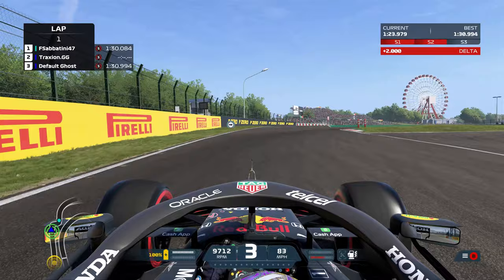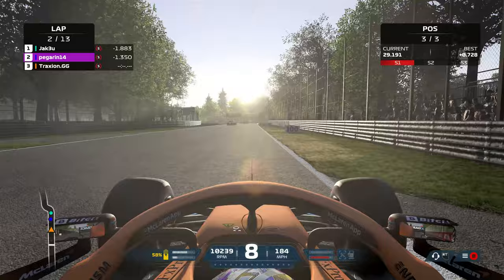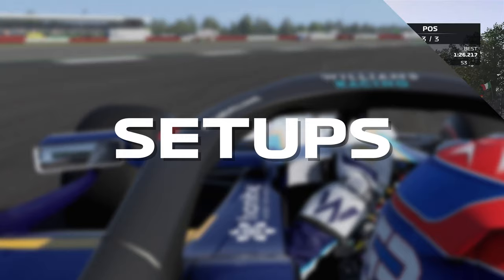Then, when you begin to approach the apex and start to wind the lock on, release the brake in a smooth and controlled manner to allow the car to rotate naturally into the corner. This is one of the most important techniques in racing, as it is worth a lot of lap time when perfected. Jonas also highlights the importance of this, saying you should hold the brake as long as possible to rotate the car into a corner in order to handle the understeer.